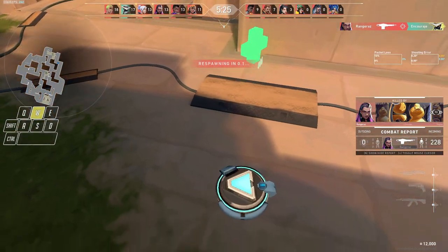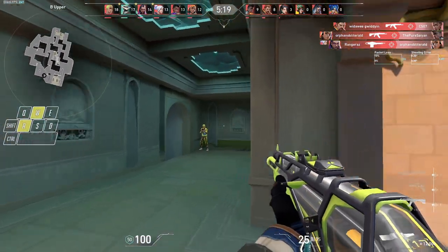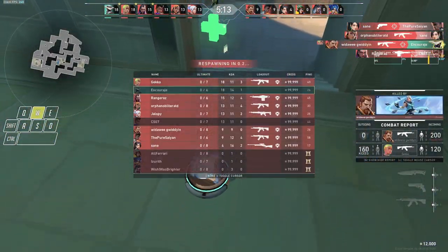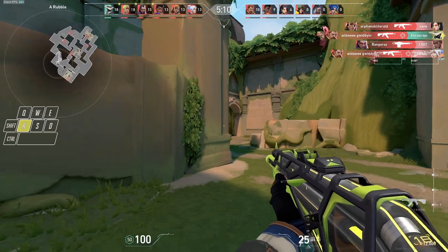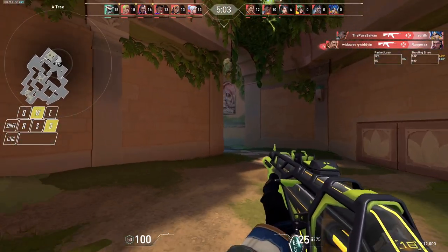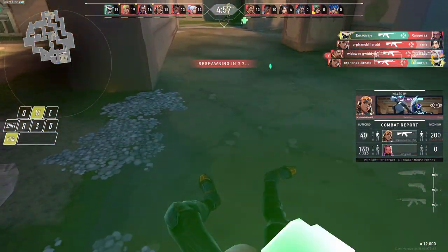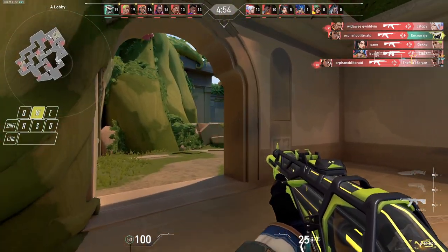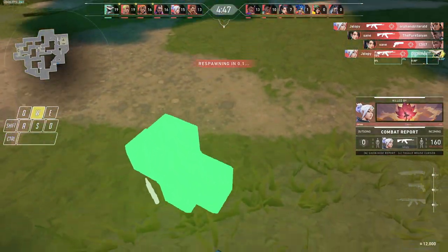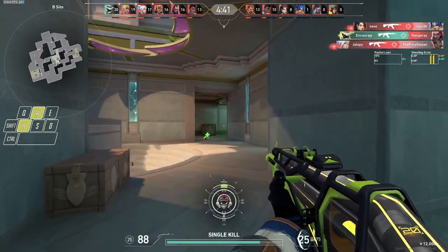Now we've gone over two options. One is nerf aim assist. Two is no controllers at all. And three is to split servers — meaning if you're on a controller, we put you in a game with other controller players, and if you're on mouse and keyboard, we put you in a game with other mouse and keyboard players. At first this idea seems honestly fine and dandy. However, some games don't have the player base to split their players apart because then queues become so long — you're waiting 10 minutes while the game finds other mouse and keyboard players instead of just filling the lobby with console players.